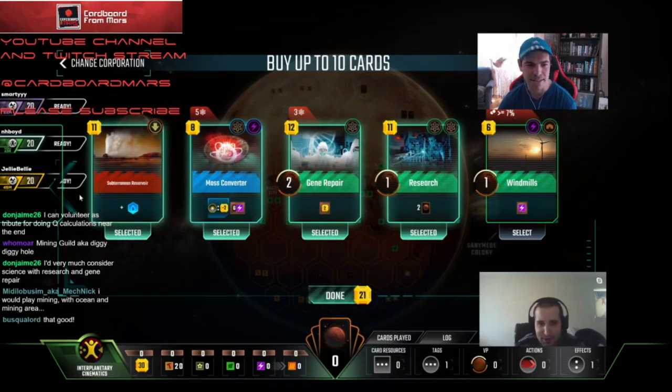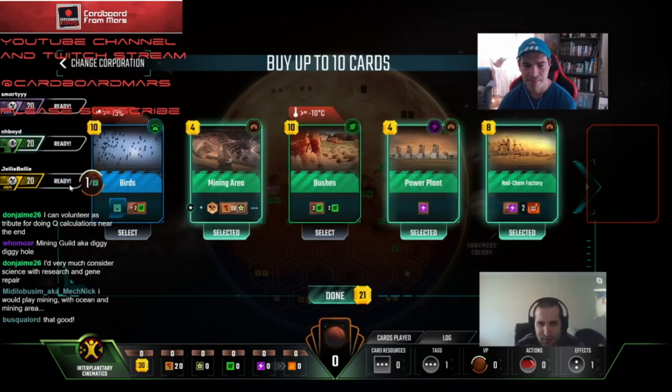So let's say we take these eight cards — is it eight or seven? What do we play on turn one? I think if we can play this on turn one: Mining, Power Plant, Radchem. What else? Well, we don't have a tile for mining area. So I think we play Radchem, Power Plant. Do we need mining area if we're not playing Guild?